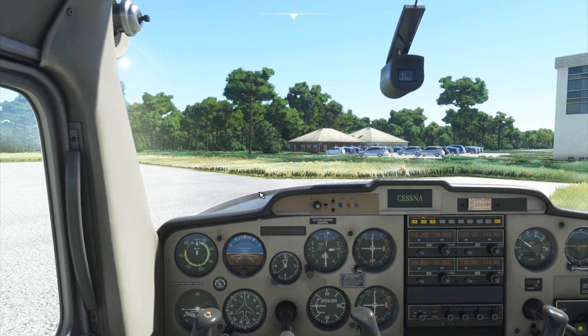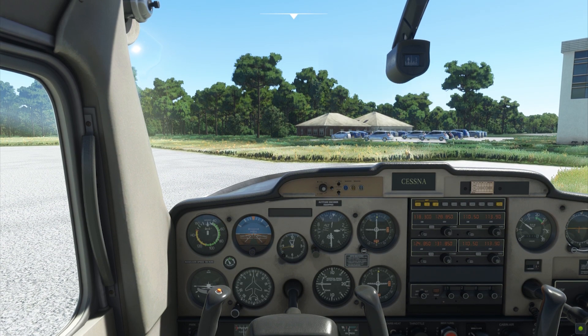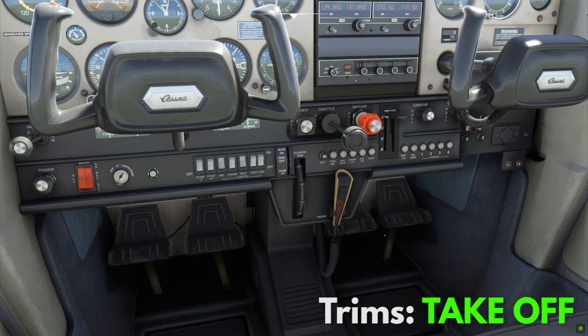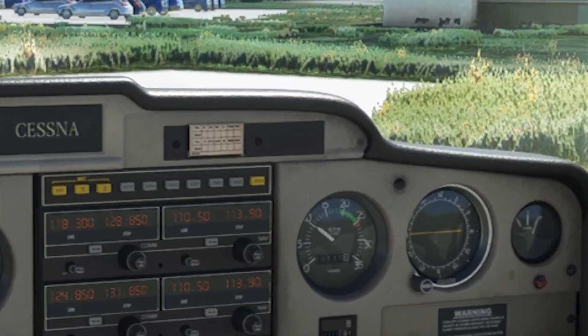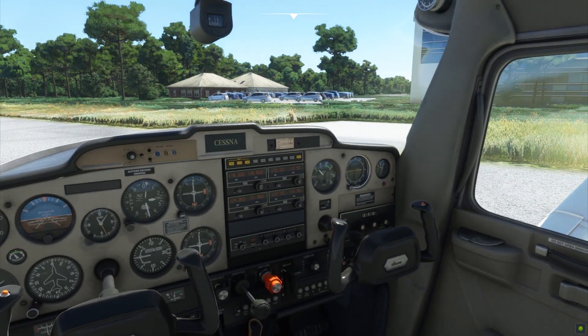If all seems well, you may now start using your radio and set your transponder to standby with the correct squawk code — in this case, 1200. I will be covering these in future episodes. Finally, go down and set your trims for takeoff. If you push your throttle up to at least 1100 RPMs, your aircraft will move forward as soon as you release your brakes.